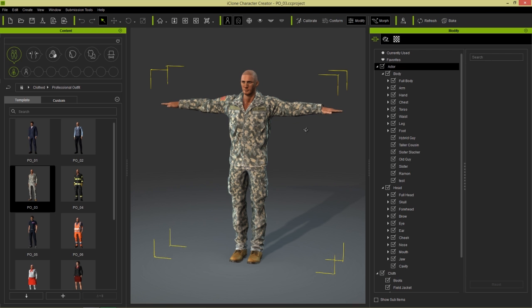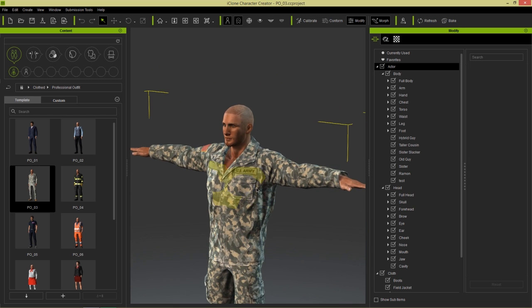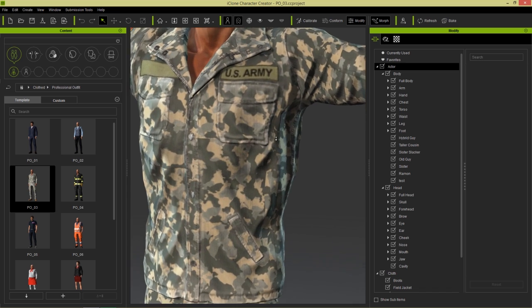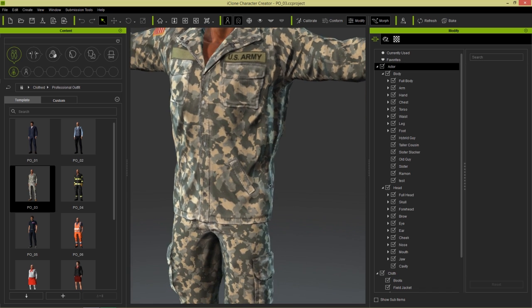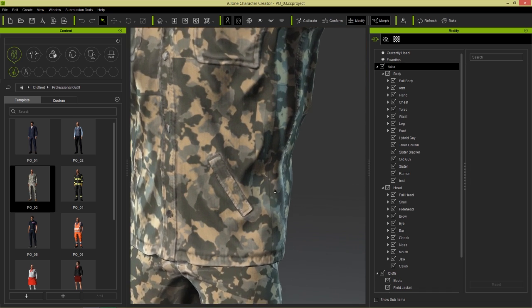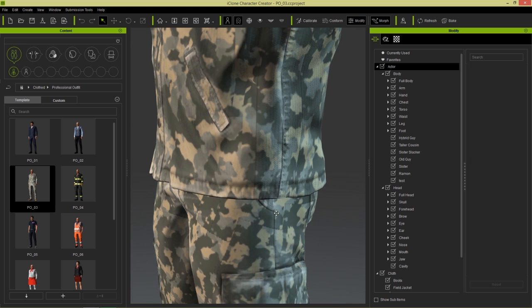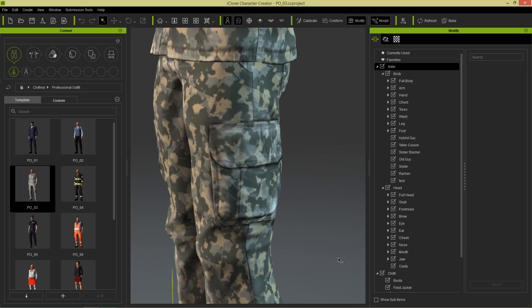So here we are in Character Creator and we have a soldier boy here waiting for us. Let's take a look at the details on this US Army outfit. You can see the details are actually a hallmark of this new pack. We have strong stitching, really nice details and cargo pants which we've never had before.